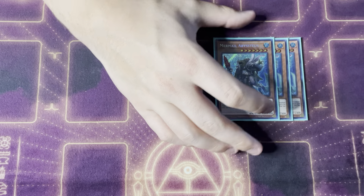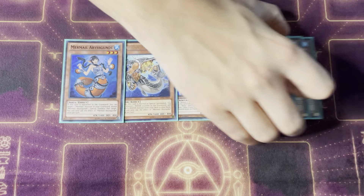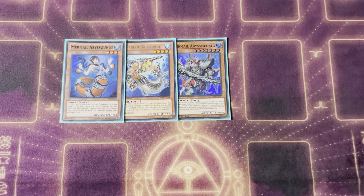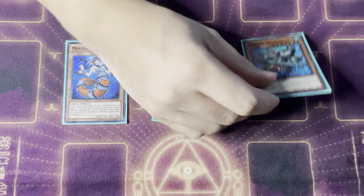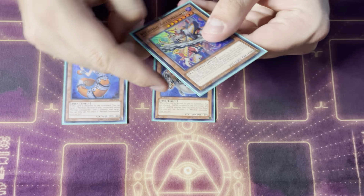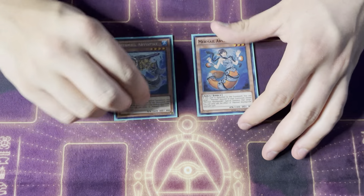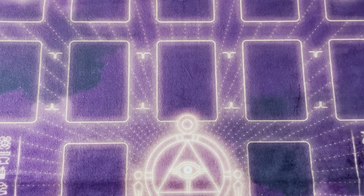Moving on to the Mermail package: triple copies of Abysstaeus, one copy of Abyss Megalo, one Abyss Pike, and one Abyss Gunde. Abysstaeus is one of our better starters — it pitches a water monster to summon itself and searches a level 4 or lower Mermail monster, usually Pike. Megalo sends two monsters from your hand to the graveyard but searches an Abyss spell or trap. I run him at one because I don't always want to see him in hand — I'd rather search him when I'm ready. Pike and Gunde are good combo pieces.